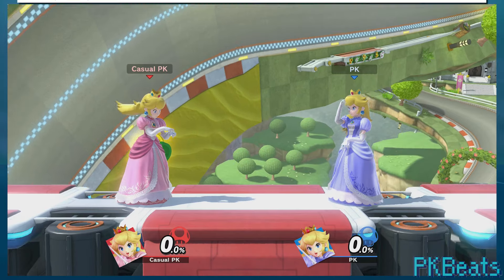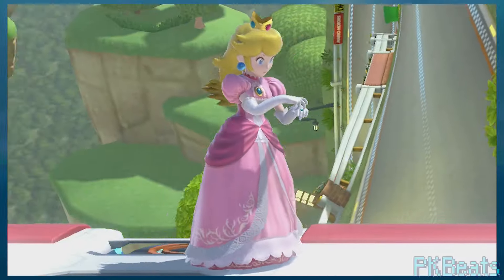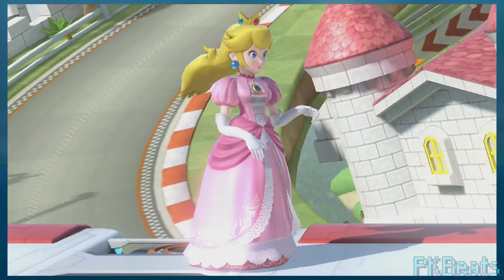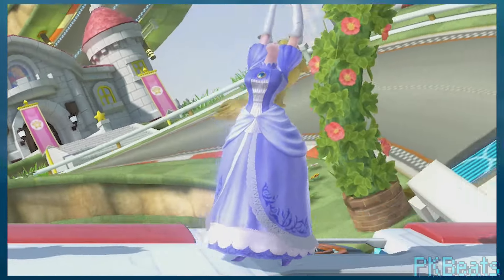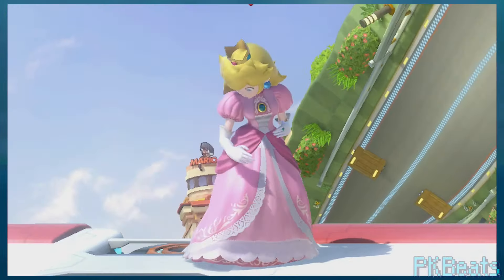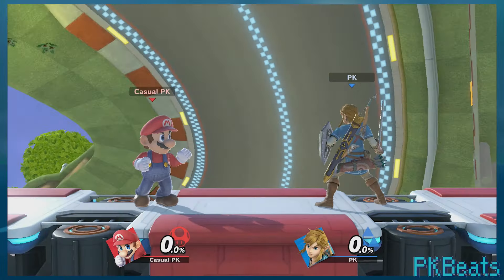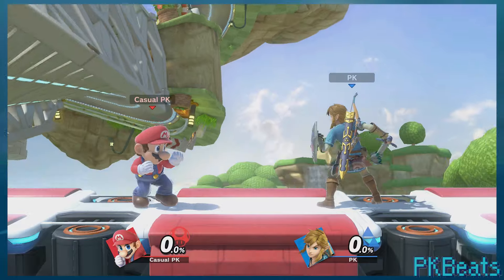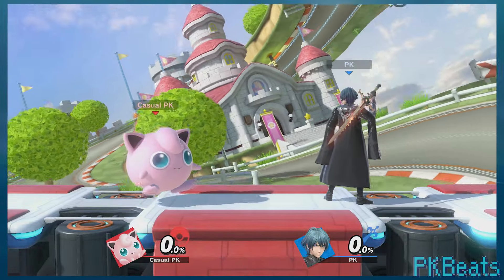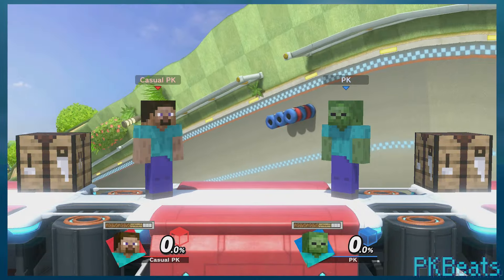Well, let's move on. Peach has the most idle animations out of any character in the cast, with four. She has one where she briefly checks her nails, one where she briefly brushes her hair, one where she stretches her arms, and one where she looks around before brushing off her dress a bit. I guess royalty takes some high maintenance. Normally characters have two idle animations, so Peach is ahead by quite a bit. The only other exceptions are Jigglypuff and Byleth, who each only have one animation, and Steve, who has none — which I think is just fantastic.